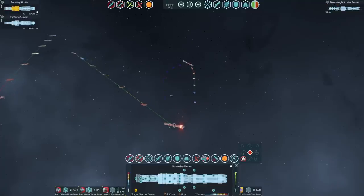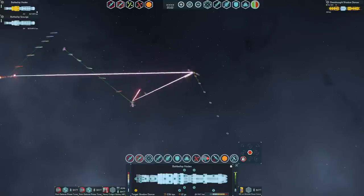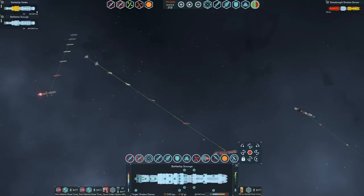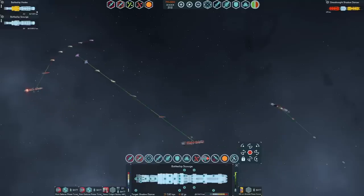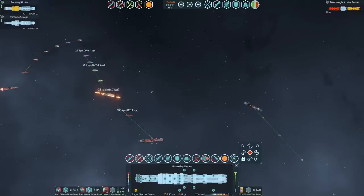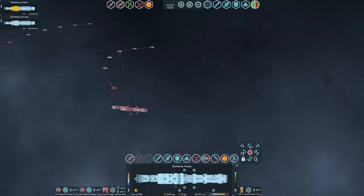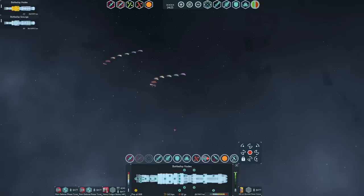Hades is taking some damage, so what we're going to do is padlock. That will protect somewhat from the incoming. Hades can afford to now un-padlock, because we're now in pursuit — we're behind it. Its primary gun is forward-facing, and its missile batteries look like they're mostly expended. So I think Shadow Dancer is going down. Hades did take some hits, but no internal component damage. Just a little bit of damage to the tail armor integrity — nothing actually significant to the operation of the vessel itself. I would call that a win. Hades and Scourge chalk up two, including a capital kill.